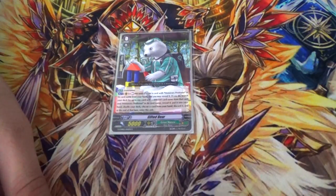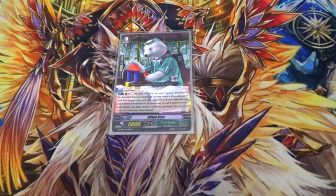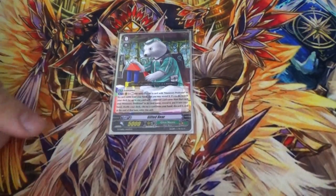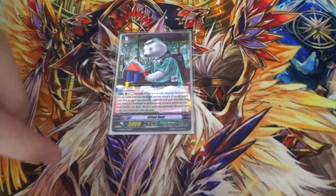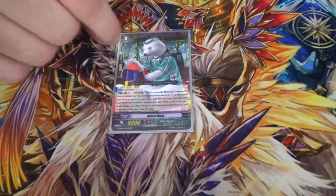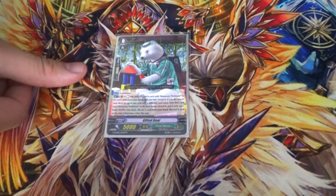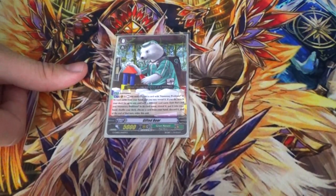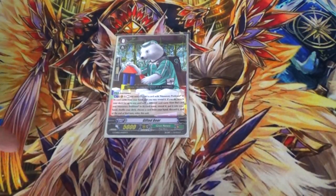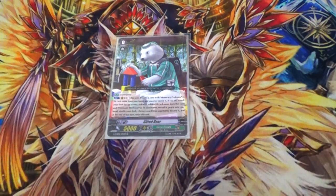Your starter is GiftedBear. He's a forerunner, and then you can rest him and reveal a grade 3 honorary professor from your hand, then you can search a different honorary professor from your deck. After you do that, you discard a card, and if you use this effect, he's retired at the end phase. This is so you can get your break ride combo off — if you have one, you search the other, fantastic. You would also use the life insurance twins of Duckbill and Mike Saburo on him, so it's your preferred starter.